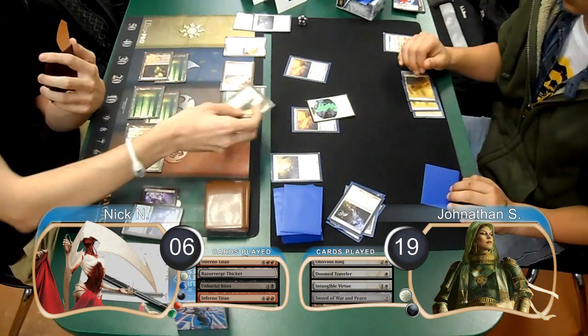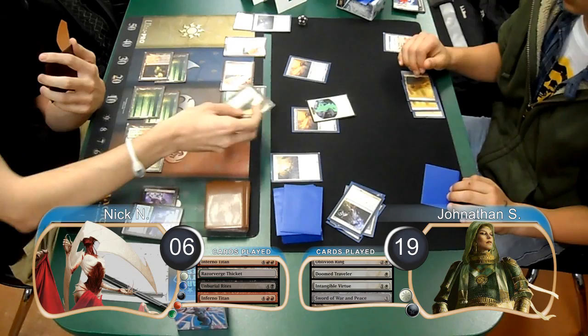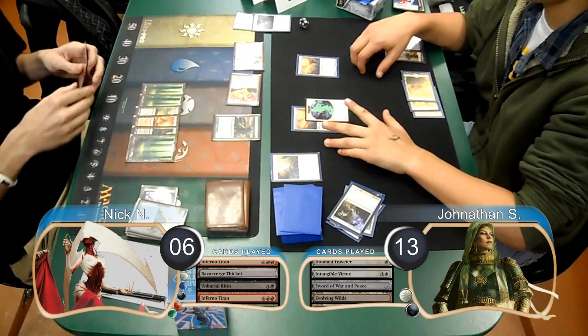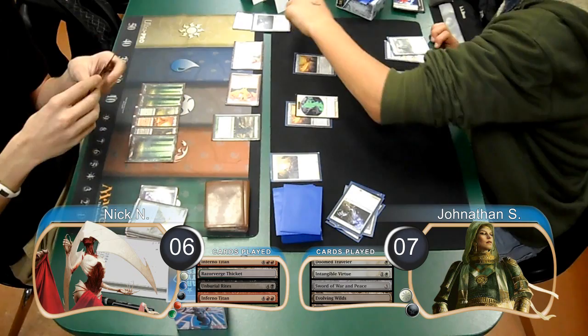Jonathan played a second Sword of War and Peace on his turn and then attacked with his 1-equipped Spirit again, which Nick decided to chump-block with his Birds. He then put an Evolving Wilds into play before passing his turn. Nick then attacked with both of his Titans on his turn, immediately doing 6 damage to Jonathan, dropping him to 13. Jonathan blocked one of the Titans with his Spirit and then took another 6 from the other one, going down to 7.